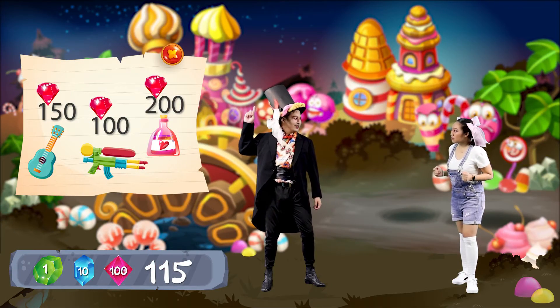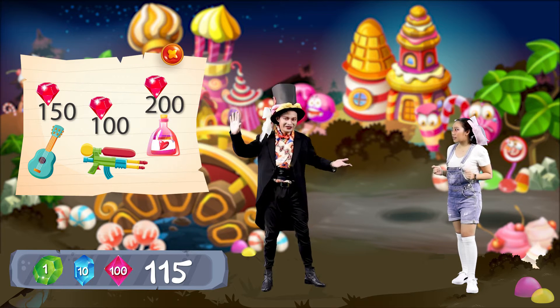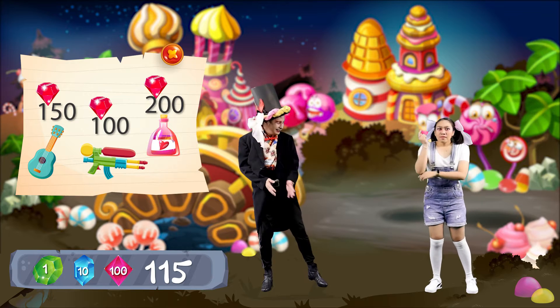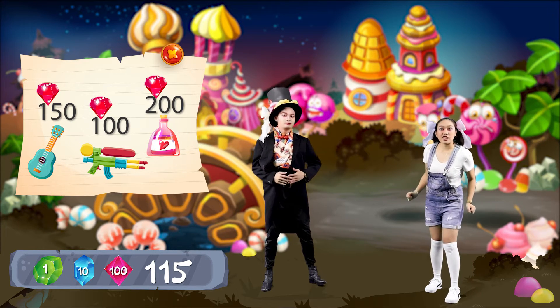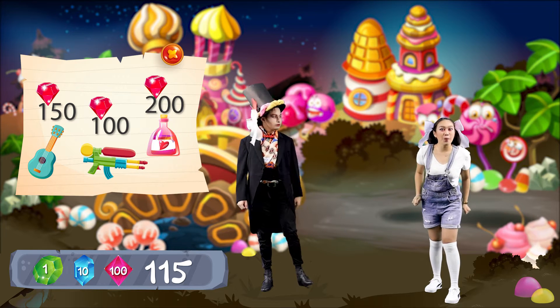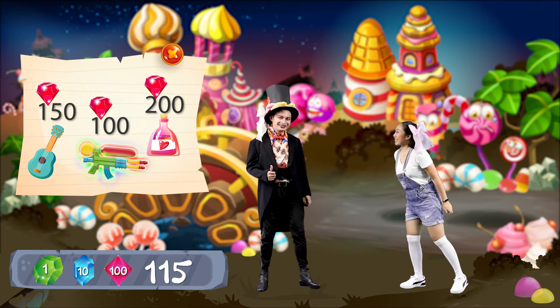Think carefully. The choice is yours. The future of Candyland is in your hands. Since the enemies are giant ants, I think the perfect weapon is the Giant Shooter. So I'll pick the Giant Shooter.